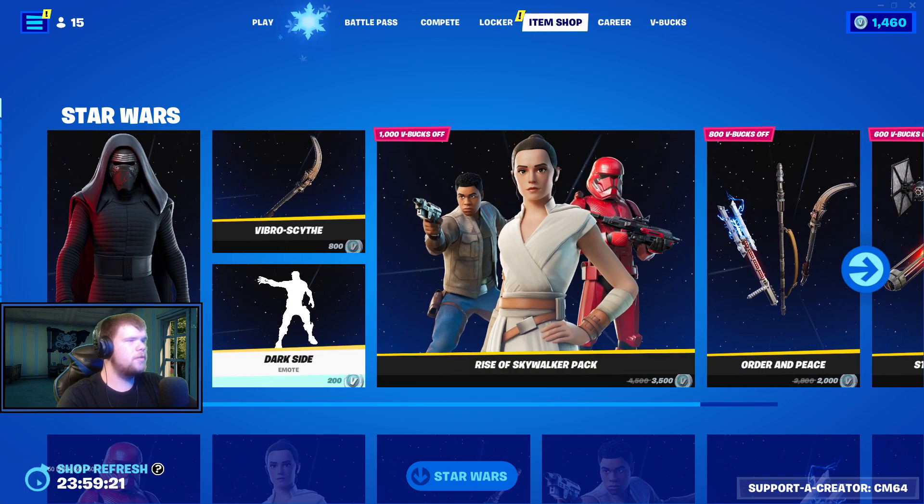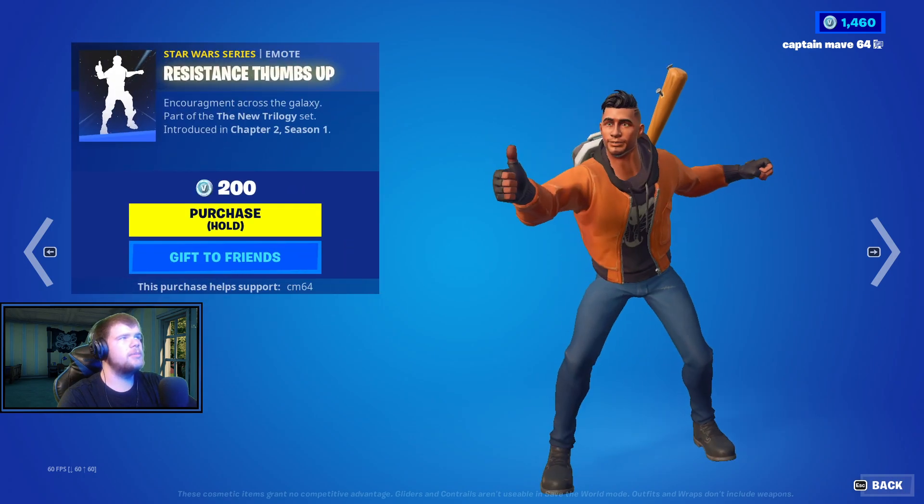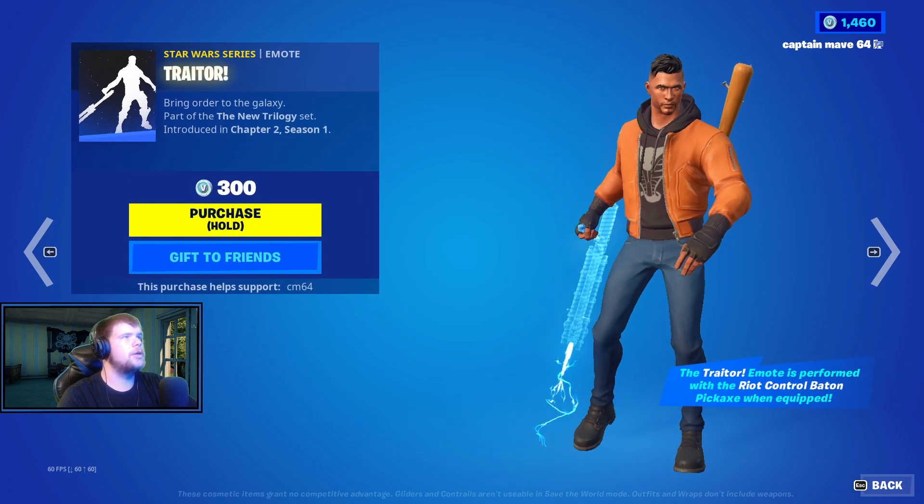We have the Riot Control Baton, the First Order TIE Fighter, and the Y-Wing as well. The Dark Side Emote is so good for only $200, $50 separately as well. Resistance Thumbs Up, and then we have the Traitor Emote as well.